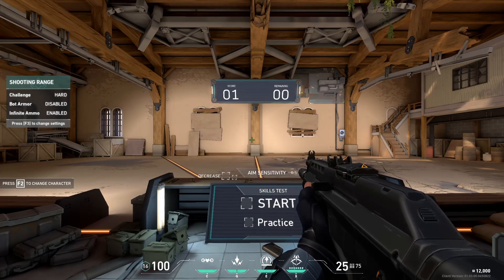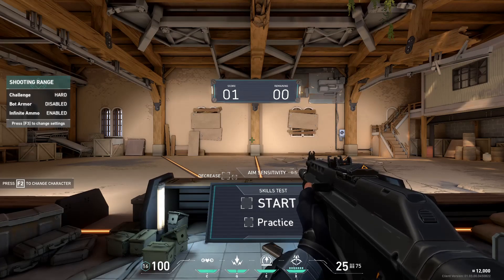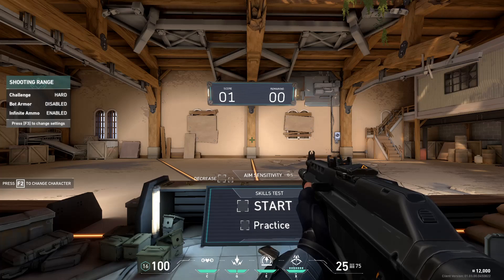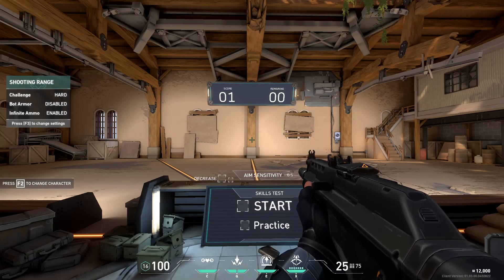After this, go ahead and just load into an actual game and have some fun with Valorant. You are aim training to try to get good at the game, but just don't take it too seriously - it is a game at the end of the day. Hopefully this aim guide did help you out. If it did, be sure to subscribe with notifications on because we're helping you get better at Valorant. Thank you so much for watching - I'll see you all in the next one.